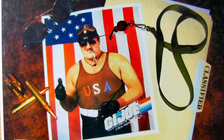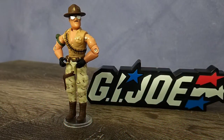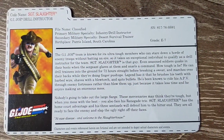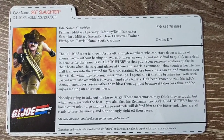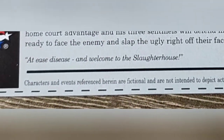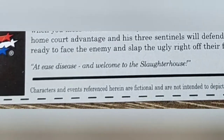While there wasn't a file card on the back of the card where you would typically find one, the club did elect to include a file card as a separate add-on. His file card is an amalgamation of what had come before, as well as some nice extra bits of detail. But my favourite part of the file card is the quote from Sgt. Slaughter: 'At ease, disease, and welcome to the Slaughterhouse.'